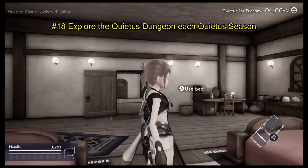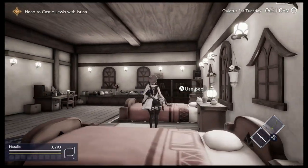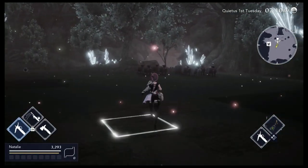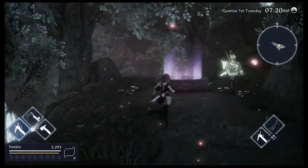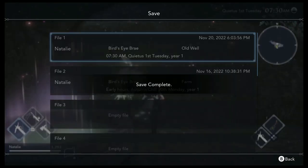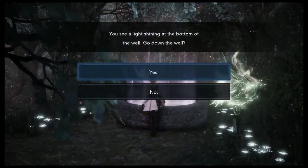At the end of every month is a season called Quietus. It lasts one day and all of your crops will die. You can't explore and if you go to town all shops and homes will be closed. At first it may seem like you should go straight to sleep, however there is a secret dungeon only accessible during Quietus called Caranoid. You'll want to go up to the old well at the back of your farm, go through the dialogue, and enter the Quietus dungeon.